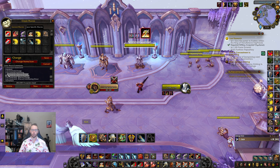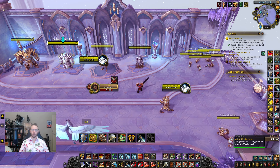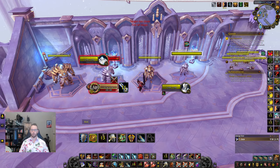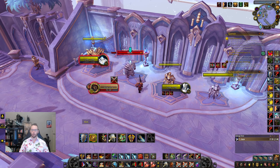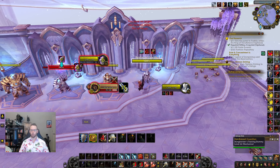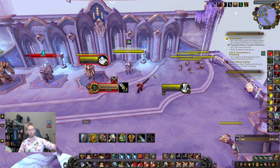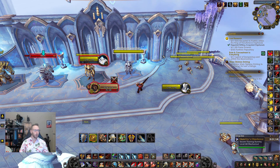The charge macro also includes a focus kick and a focus fear using modifiers. So if the healer starts casting, I can hit the macro with a modifier and kick him without swapping targets, or use the other modifier to fear. It can be hard when starting out to think about all these functions, but this macro helps: press it to charge and hamstring, or hold alt or shift to instead kick or fear the focus target.